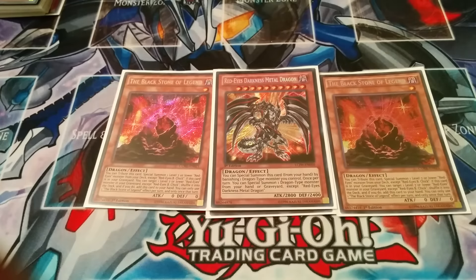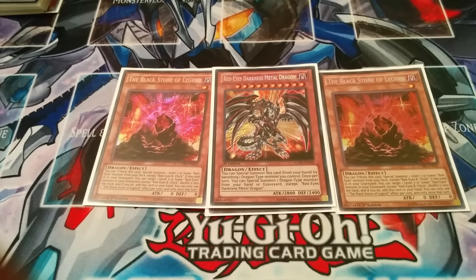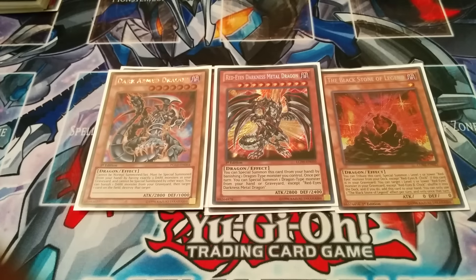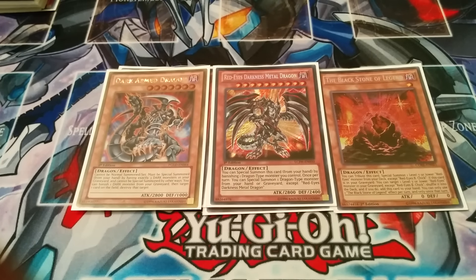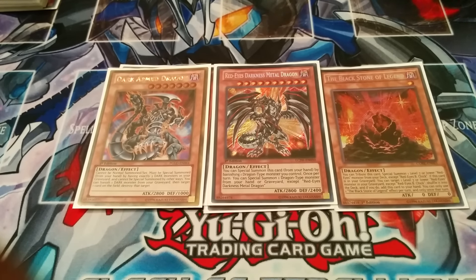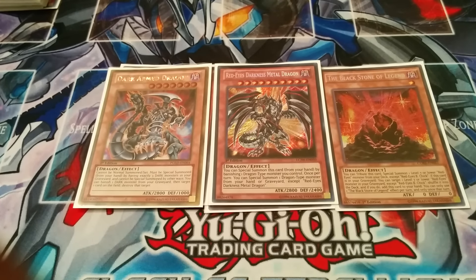Next you run one Red MD — obviously just brings back dragon monsters or whatnot. Then I tech in one Dad. You have a lot of graveyard control and a lot of dark monsters. However, it's kind of bad because you banish your own Red-Eyes monsters from your grave that you kind of need, but in desperate situations he's actually really good, and he's level 7 on top of that so that's pretty busted.